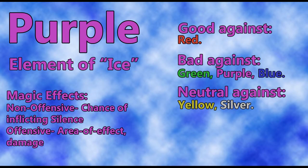Next we have purple. Purple is the element of ice and my least favorite element. It is only good against red. It is bad against green, purple, and blue. Neutral against yellow and silver. The non-offensive magic has a chance of inflicting silence — personally I don't care for it because I don't use status effects in battling. Offensively it just does area of effect damage, about as much as green magic, but red magic does more. So red is better.